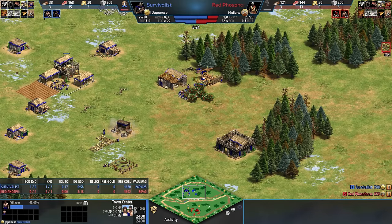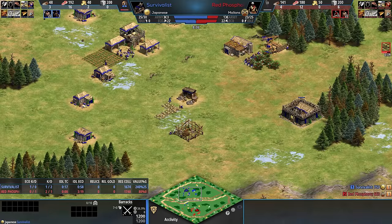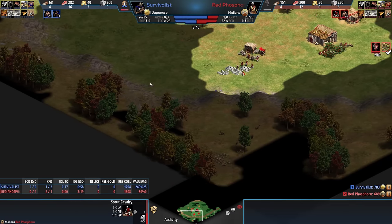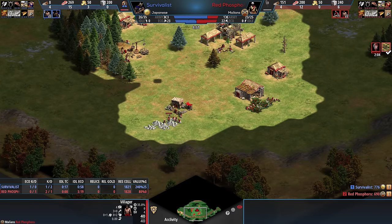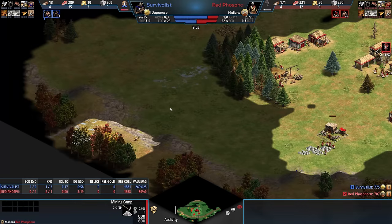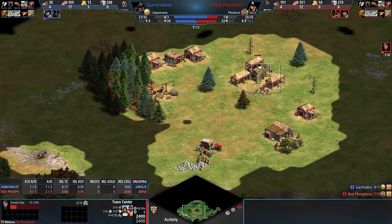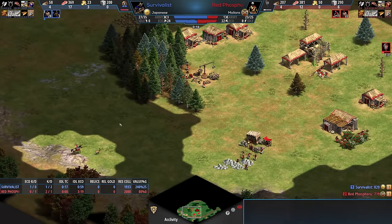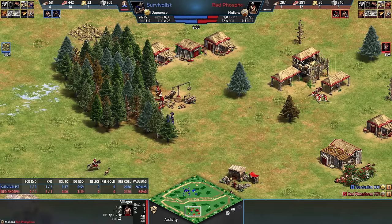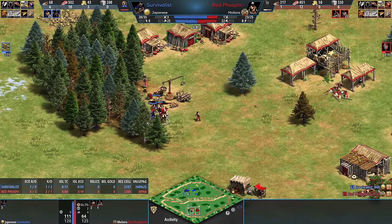The early barracks and lumber camp you wouldn't see without the Japanese. The mill's cheap, the mining camp's cheap too. He's got all three of those buildings and is utilizing the barracks for round two. Phosphoru gets loom, which he's been doing now because people are aggressive against him. He's fast castling over here and wants to push in the deer. Survivalist can see this but is choosing not to stop it — the deer swoops right into the wood line, Phosphoru reacts right away, but Survivalist is blocking like a madman. And it's going to be a villager kill. Really nice stuff.